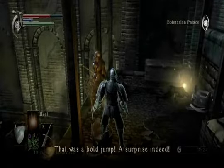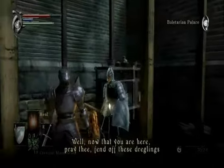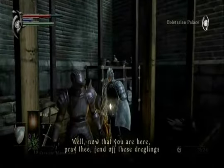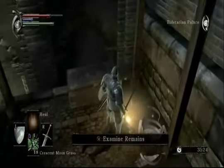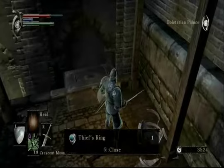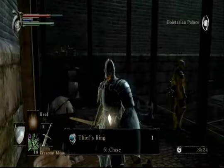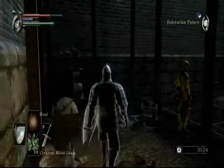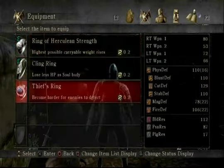That was a bold jump. A surprise indeed. Well, now that you are here, pray thee, fend off these dreglings. Well, get right on that young man. But first we must pick up the Thief's Ring. This is a useful ring. What the Thief's Ring does is it enables us to get closer to enemies before they notice us, usually.